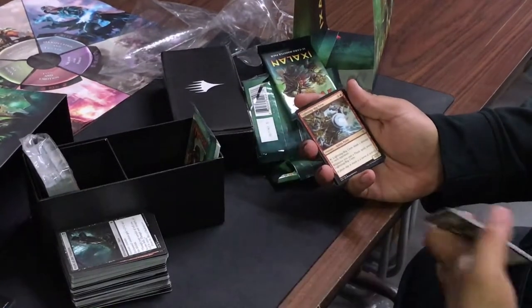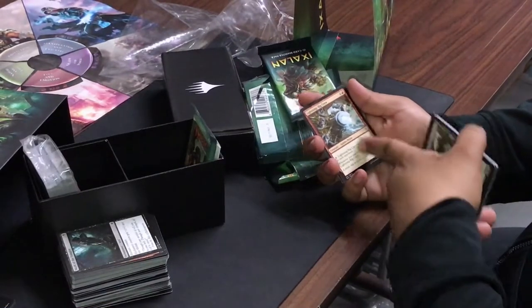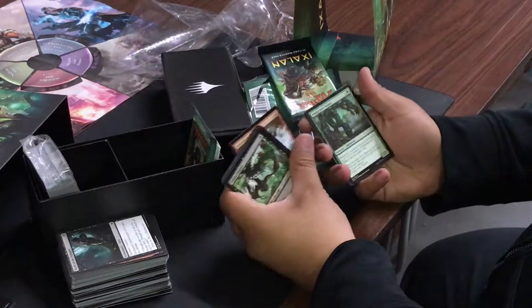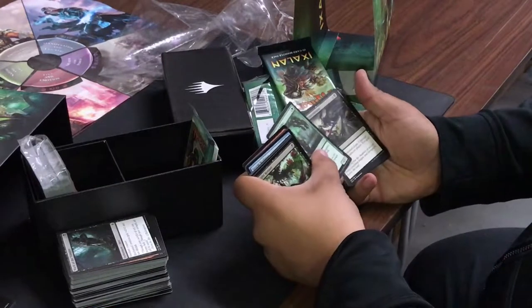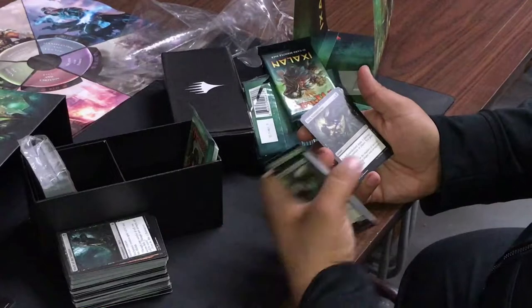This goblin pirate — whenever you cast a spell, untap Lightning-Rig Crew, so you keep summoning pirates and getting one damage. That's hysterical! Wild Growth Walker: an elemental — whenever you explore, put a plus one plus one counter on it and gain three life. Not bad for a two-drop.